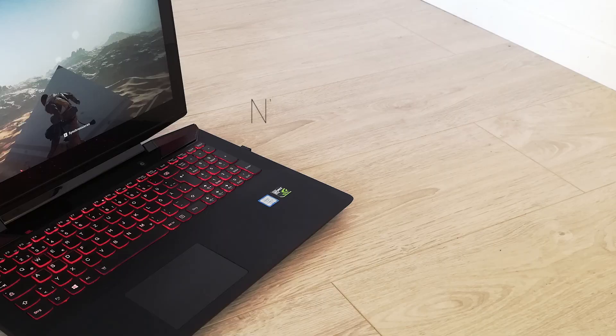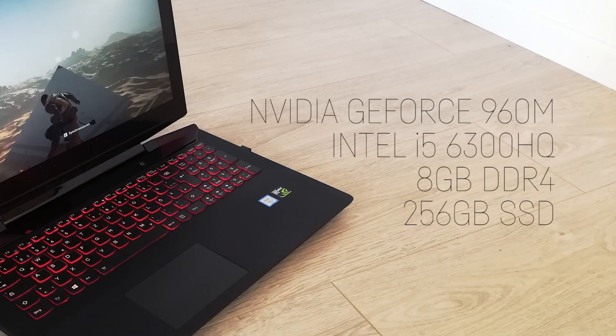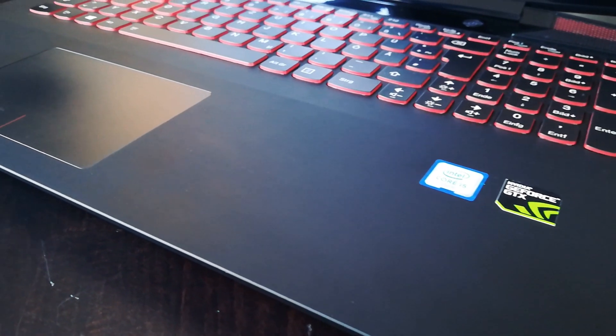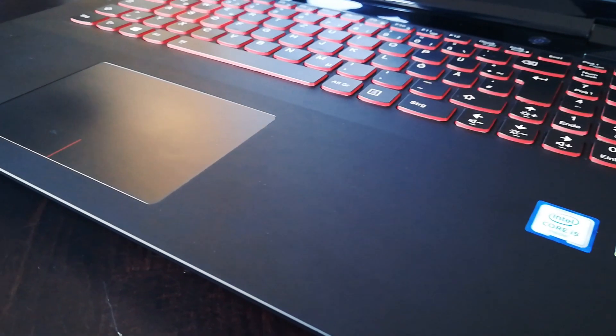The model I use is equipped with an NVIDIA GeForce 960M, an Intel i5-6300HQ, 8GB of RAM, and an SSD with a capacity of 256GB. Please note that all games were tested in Full HD with an overclocked 960M and undervolted CPU to keep things cool and fast at the same time.